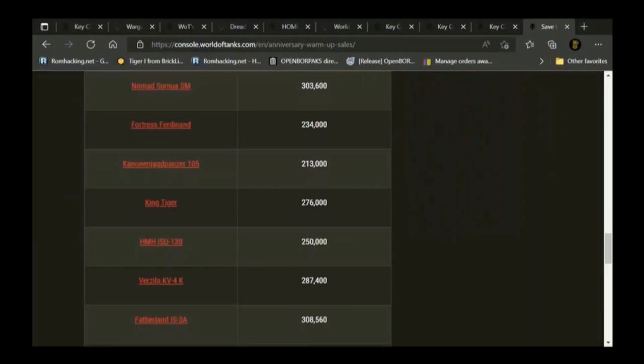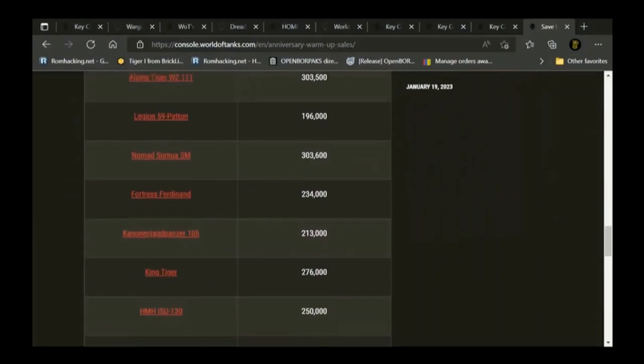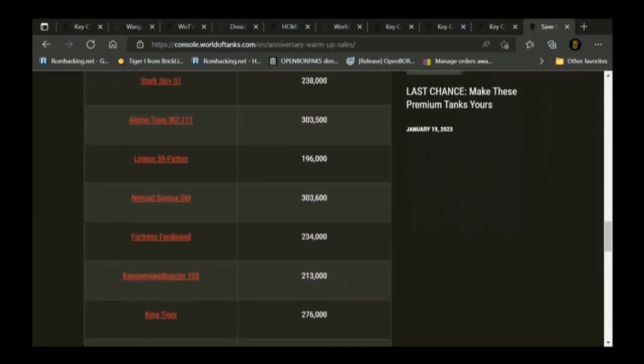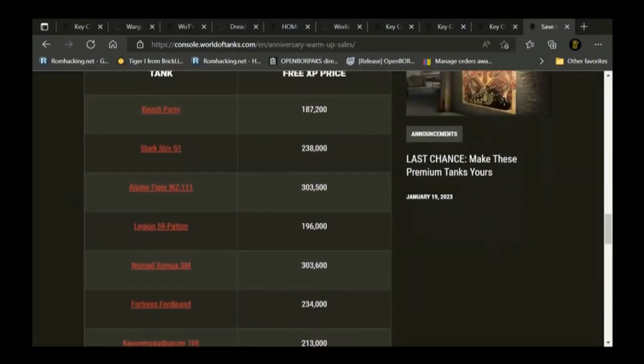Tanks that have been in cards are worth noting — I got my ISU-130 from a card, and the Jagdpanzer 105 came from a season pass. The Fortress Ferdinand got mediocre reviews and looks kind of hideous — off my list. Anything that looks hideous, like the Fortress Ferdinand, is off my list. Sorry, that's just how I roll.